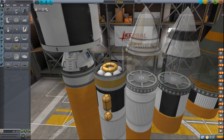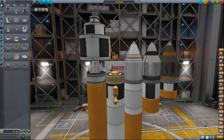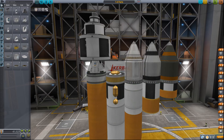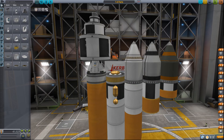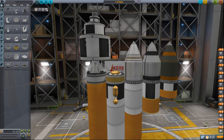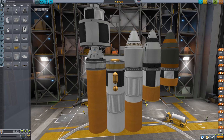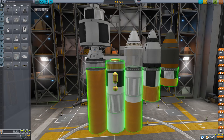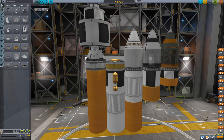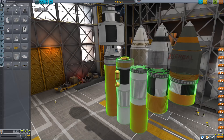Next up, we have the 2.5 meter RCS tanks. They have been re-skinned, and now they have two color options: black and white, and white and orange. Also, all the Rocco Max tanks have been re-skinned and now they have two color options as well: the old orange one for every single size, and these stripy Saturn-like textures.